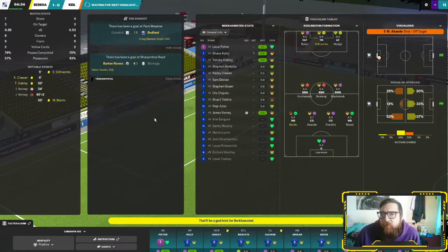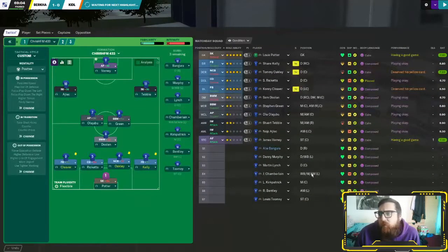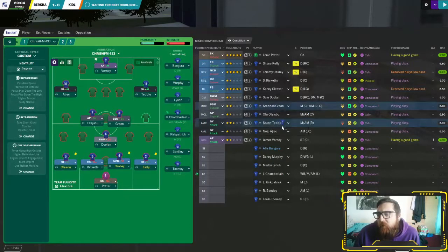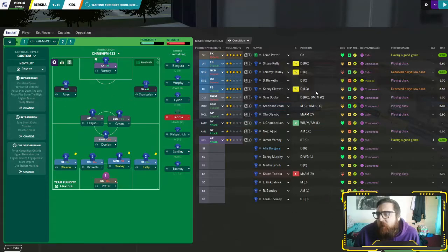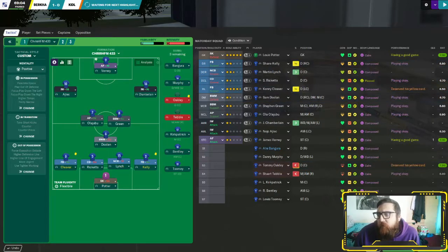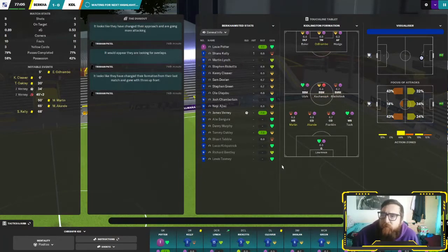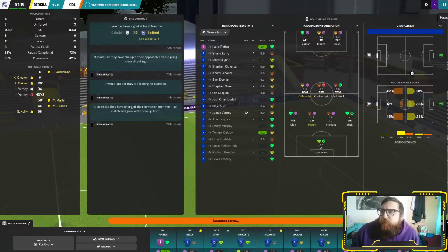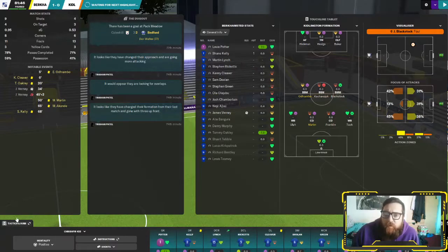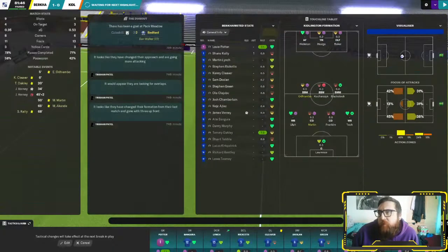Craig McHale Smith scored for Bedford — is that the Craig McHale Smith that was at Peterborough? As I said, Tebble's not fully fit, so we're going to bring Chamberlain on. Oakley's a centre back and he's not fully fit either — we'll make those two subs for now. I don't like taking centre backs off but we need him to be as fit as possible throughout the season. We'll bring on Ali Bangora at right back — he's on loan from Hemel Hempstead Town, just up the road.